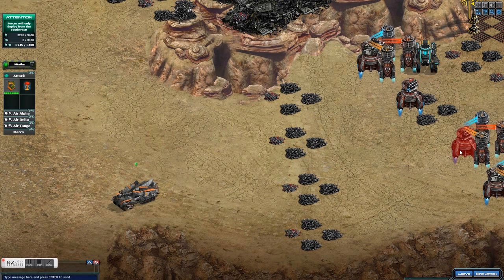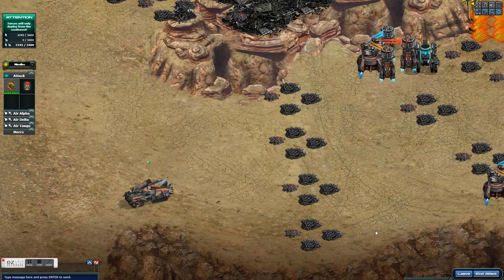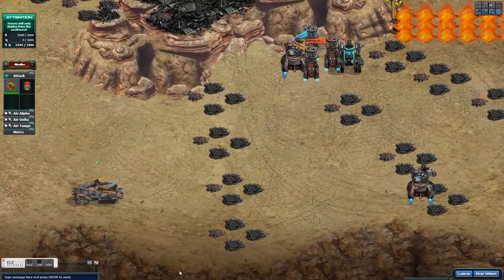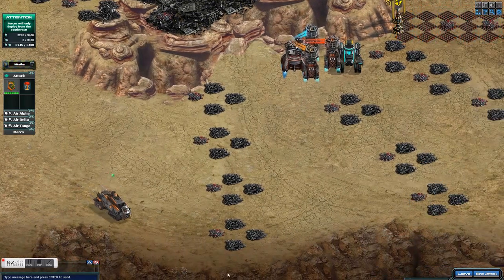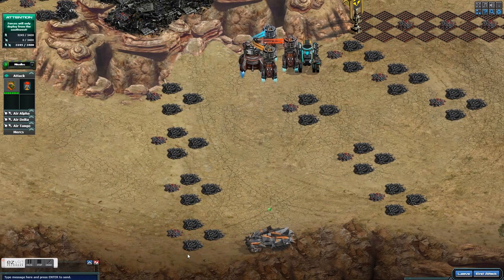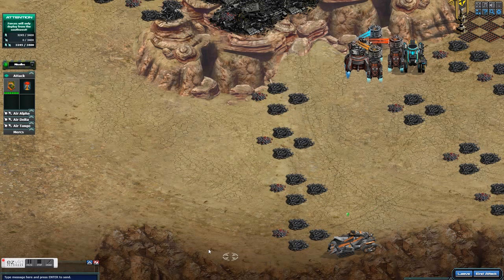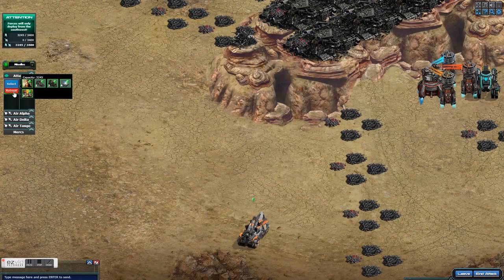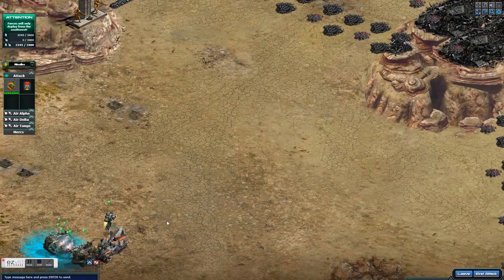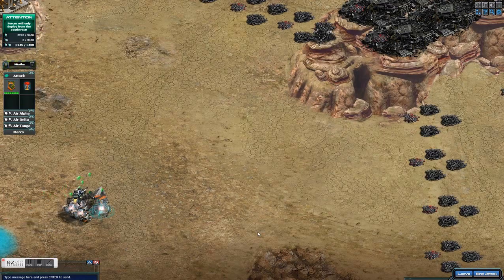I can pretty much take out the rest of the base with the Asmodeus. Once you kill the barracks on the left side and take out those hoplites, there's really not much defending the base. Sometimes when I shoot that turret, he'll come right out — that's why I retreated.